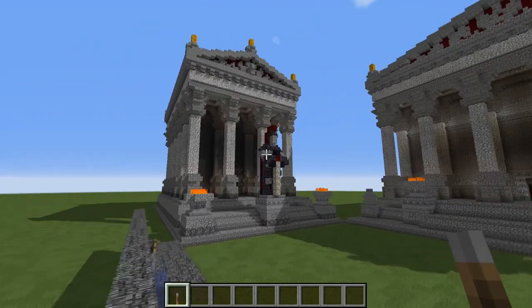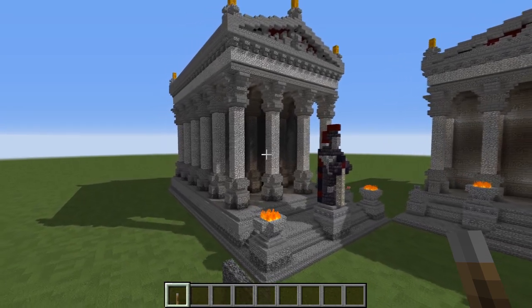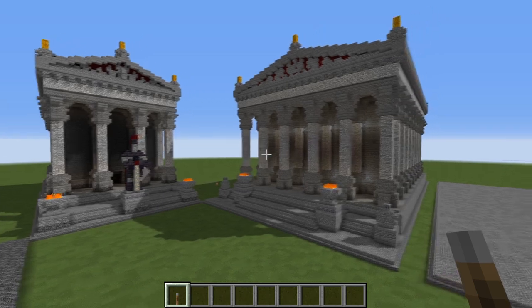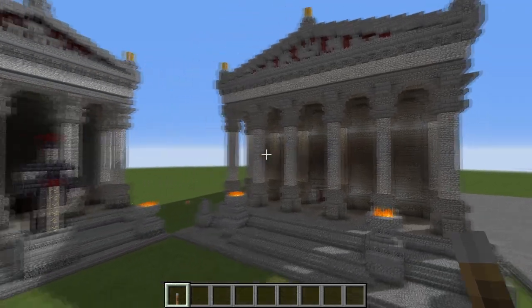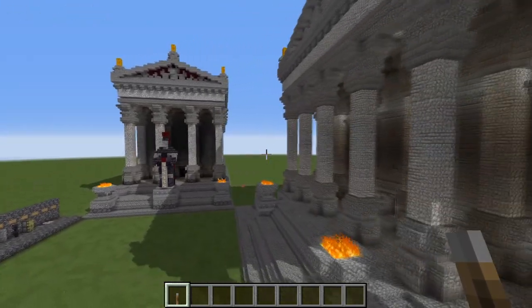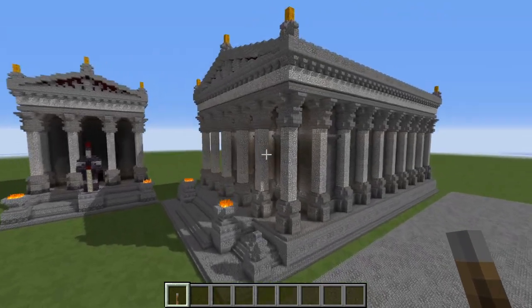Some of you may have seen my previous Roman temple tutorial, which is for this smaller building over here. But today we're going to be doing the larger version over here. The portico of this one has six columns, whereas this one over here only has four. It also has a complete and different interior, which I'm going to be showing you how to build today.